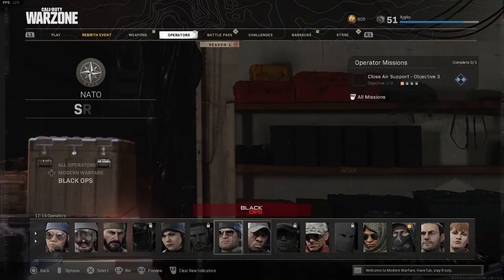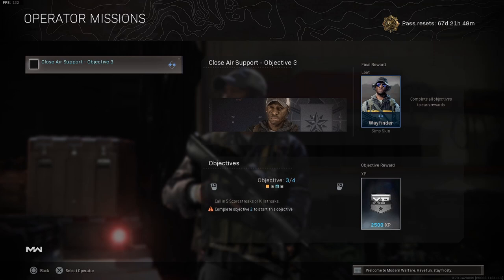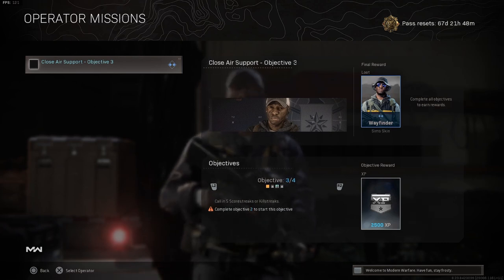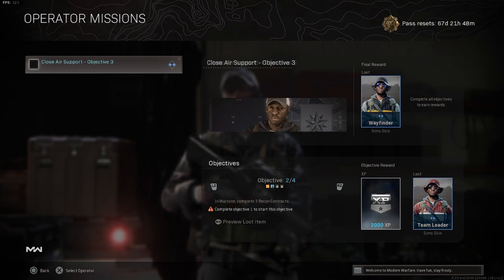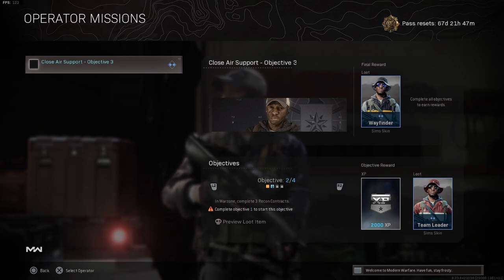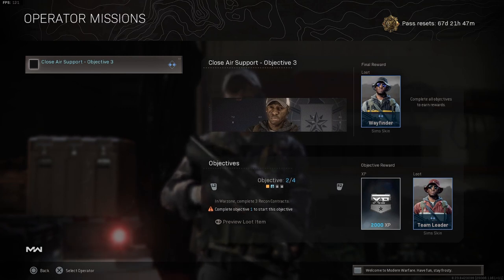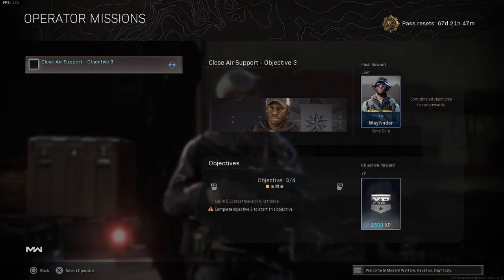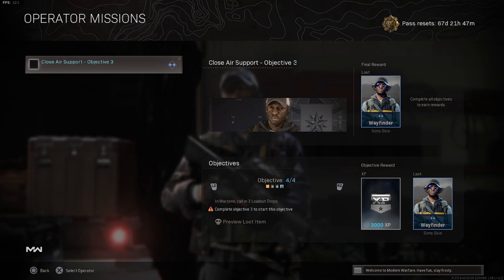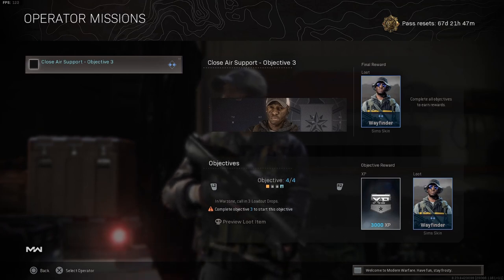I recommend going to Warzone to see these missions ahead of time — unlike Cold War where you can only see one at a time until you complete each mission. For example, complete three recon contracts — I'd do that in Warzone rather than Rebirth because in Rebirth people always drop on you when they see that yellow light. Call in five scorestreaks or killstreaks — do that in multiplayer. Call in three loadout drops — do that in Warzone, but I'd use Rebirth since you get money fast there.